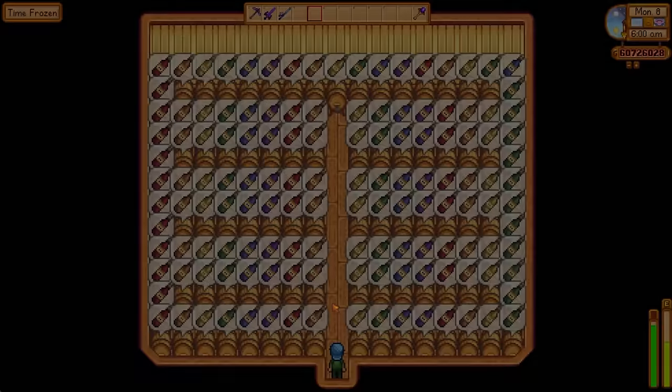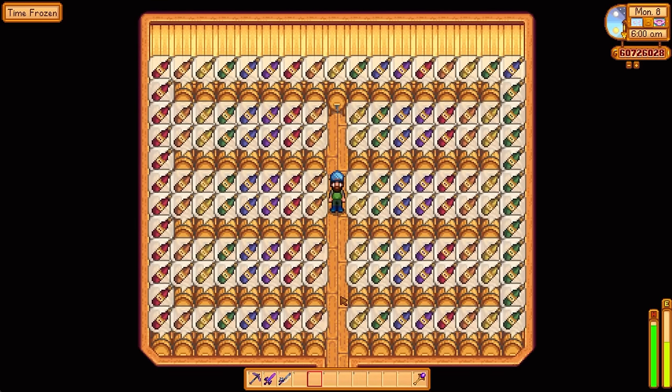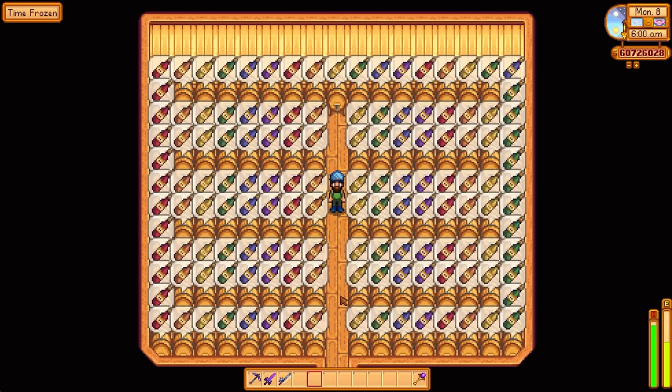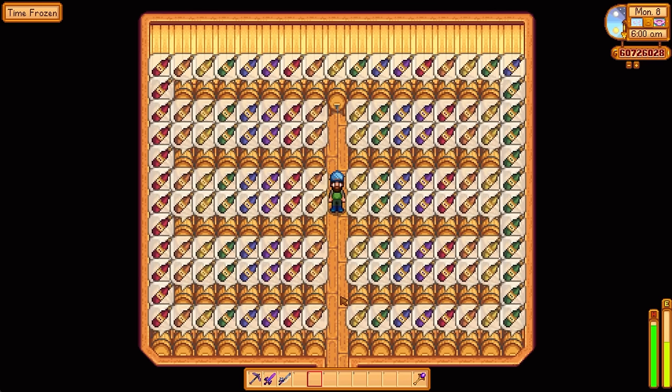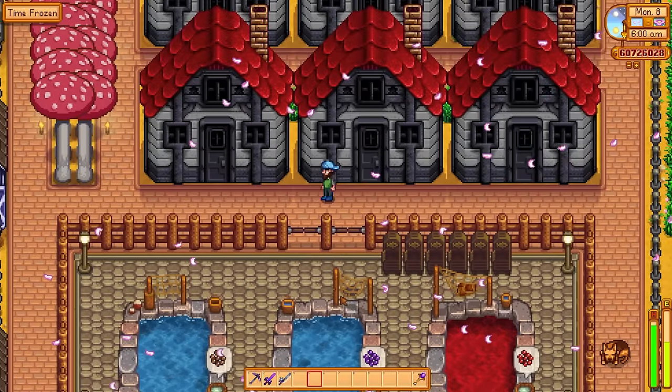There have been really nice changes made to how Jelly and Wines look. Jelly and Wines are now colored based on what fruit or vegetable was used for them, so they now look way better. It just adds a lot more flair and creativity to the game, especially when you want to do up a really nice looking farm.